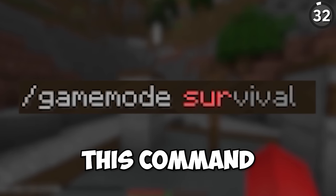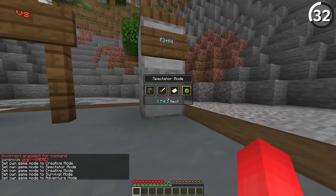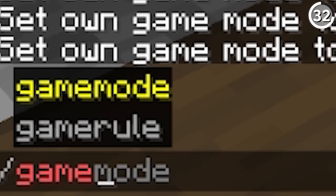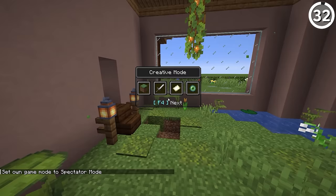Never type out the gamemode command. Instead, just hold down the F3 key and then use F4 to scroll through. With this simple shortcut, you don't waste time typing out the command, and you can seamlessly switch between different game modes while you're building a map. If you're a veteran player, it might take a little bit to get used to, but as soon as you do, you'll never want to go back.